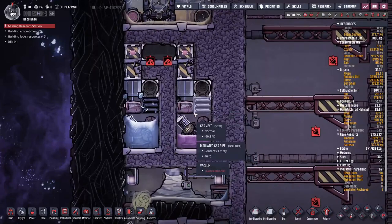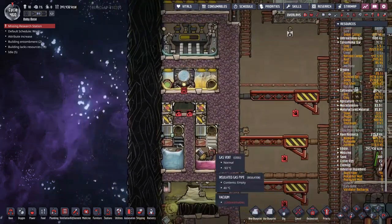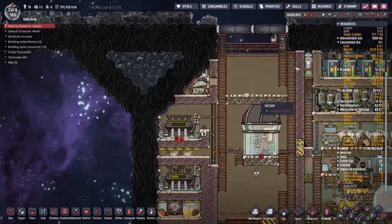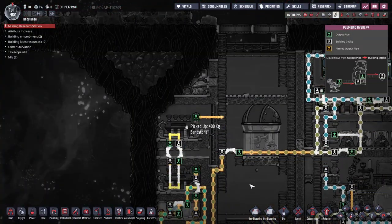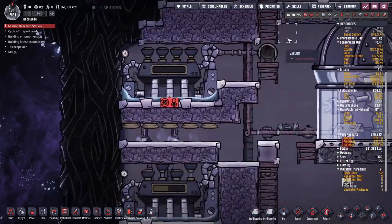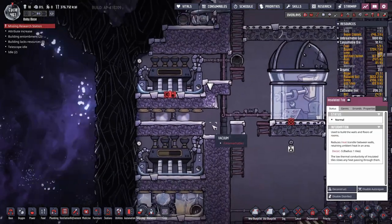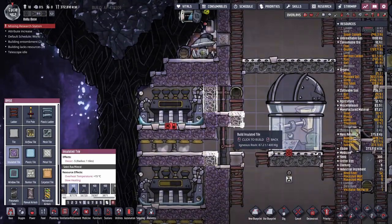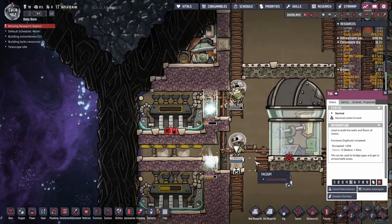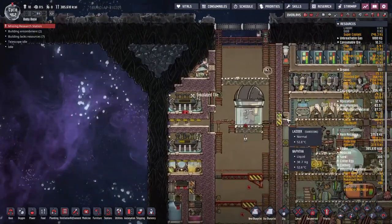We just dump oxygen in and hopefully it gets to that point and shuts itself off, assuming nothing goes horribly wrong. After a little bit of scrambling about, we've got super coolant now flowing through here — it's slowly picking up some chill. We should probably seal this off a little bit better, though we do want steam to be able to get in and out of there. Unfortunately we just don't have the space — that one tile wide is all we're going to get. It should hopefully help keep the steam in here low enough that it won't boil this door.